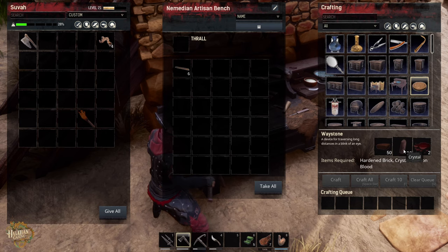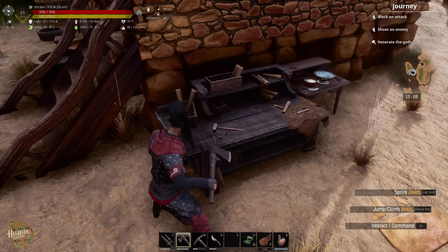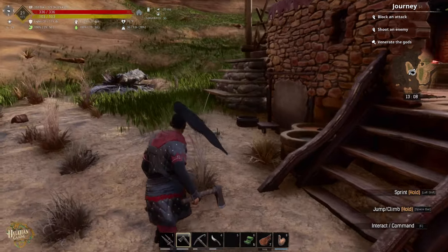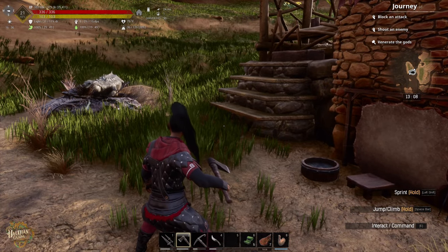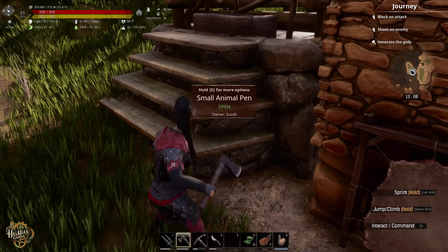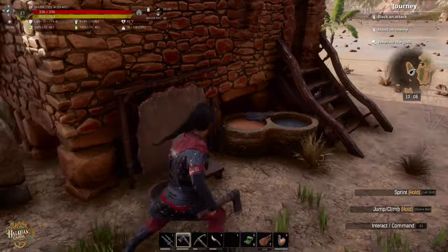We need to make two of these, so we'll need 100 hardened brick, 40 of those, and four demon blood. Where are we going to get demon blood? I know where we can get it but we're not really high enough level to go there yet, so we may have to come back to that later in this episode or schedule it for a future one. Is our dog ready yet? Oh, so close.